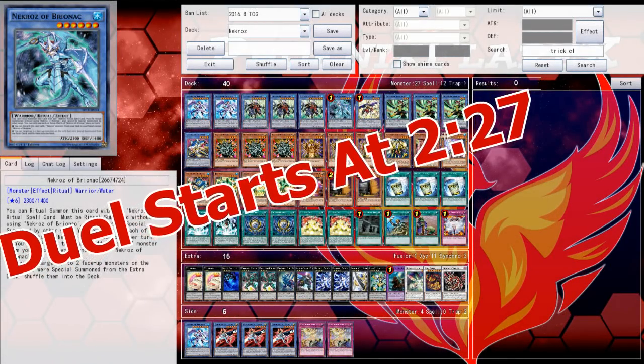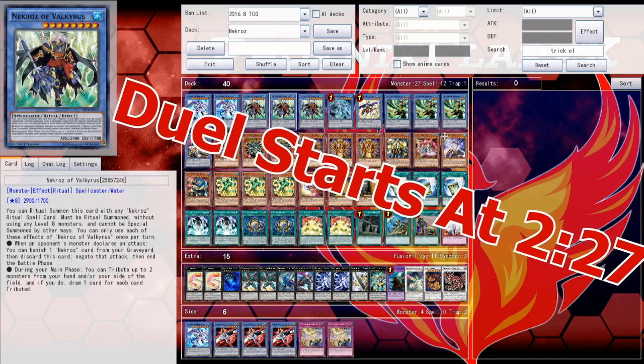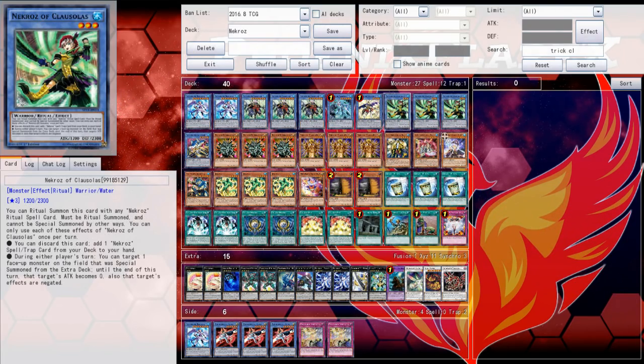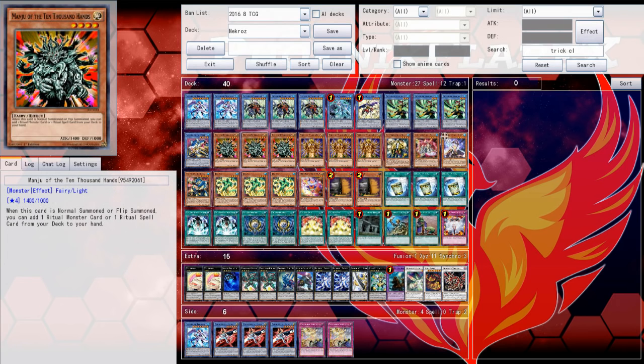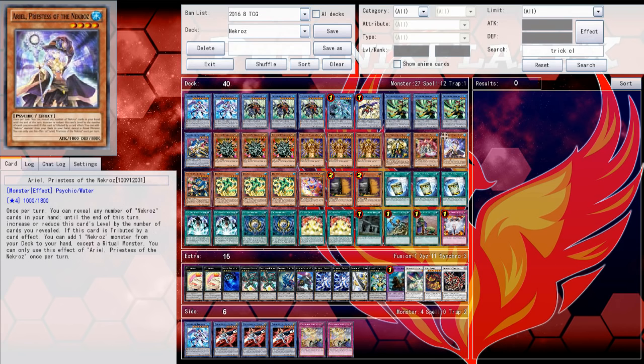Hey, what's up guys? Phoenix here. This video is going to be another Yu-Gi-Oh Pro duel video, and this time I'm playing with a bit of an oldie but goodie. I'm playing with Necroz using Bahamut Shark and Totally Awesome as an attempted surrogate-like supplement to add some power, consistency, and recovery back to the deck.